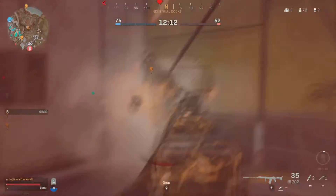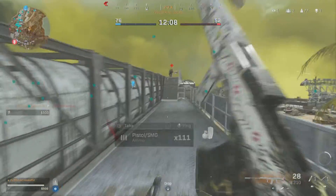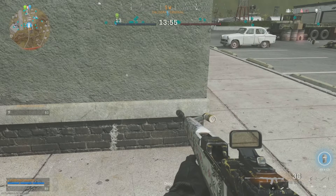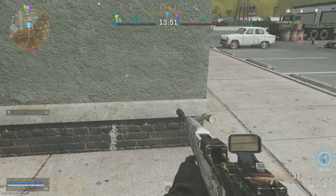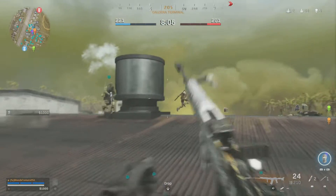I recommend using the 3-round burst. The semi-auto — honestly, why would you use it on the ITRA Burst? The recoil is very easy to control; it's basically just straight up. The gun holds 36 rounds.